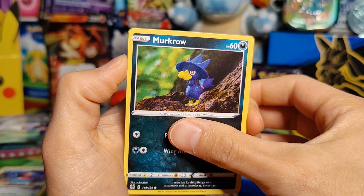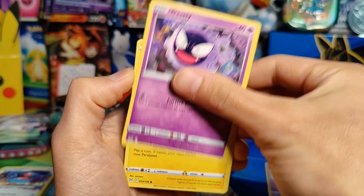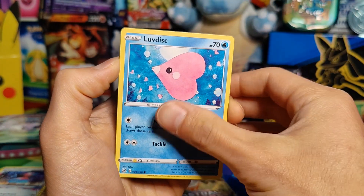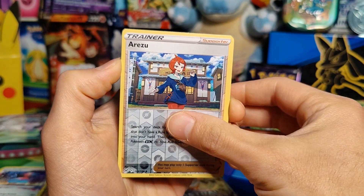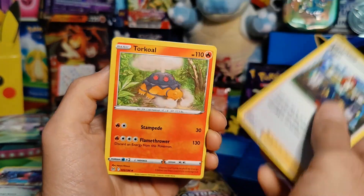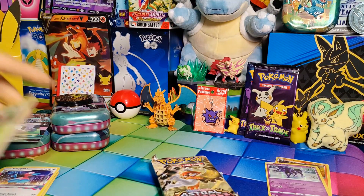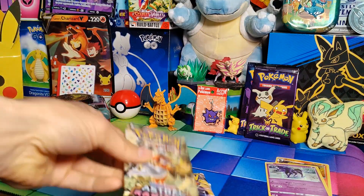Let's hope we can get a full art out of here. Murkrow, Binacle, Ghastly, Electric Energy, Luvdisc, reverse holo Eelektrik, and a rare Honchkrow — pretty terrible. Energy, Eelektrik, Torkoal, and Nuzleaf. Two holos and a rare — pretty terrible. Let's get to Astral Radiance, maybe we'll have better luck.